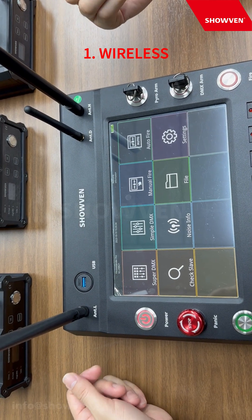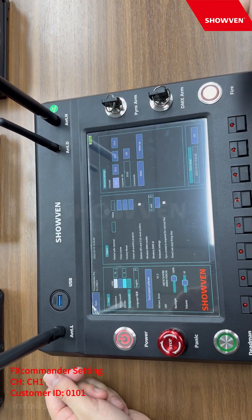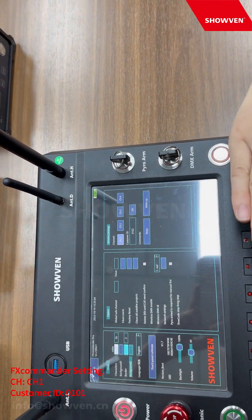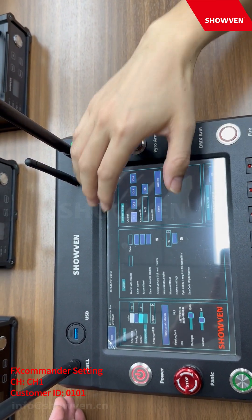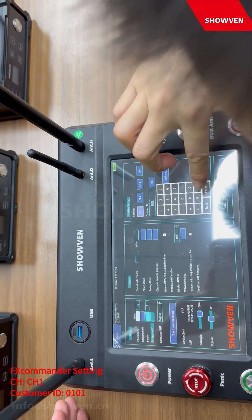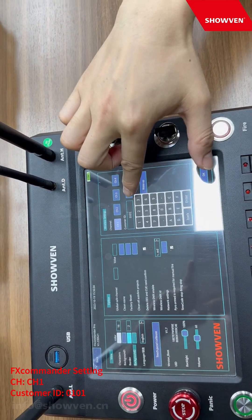Now we power on the FS commander and then we enter the setting menu to set the wireless settings for the pilot's FS commander. These settings are very important to match between the pilot slave and the FS commander. Now we set this FS commander to channel 1 and we set the custom ID — for example, we set 0101 — and then OK.